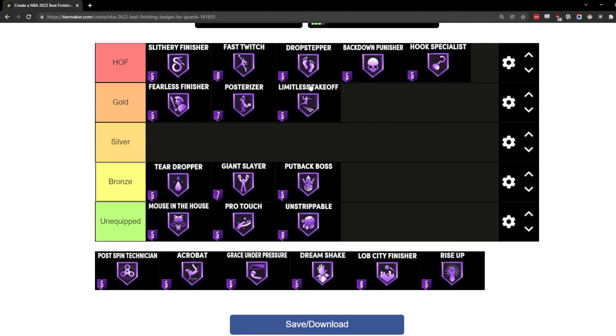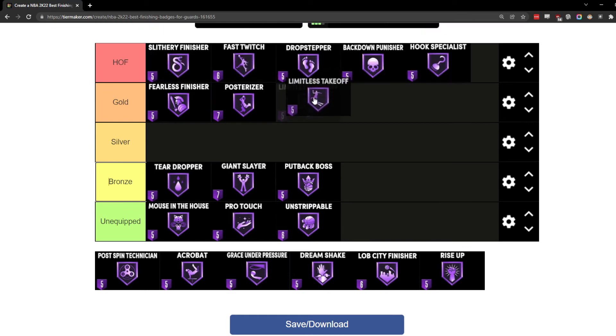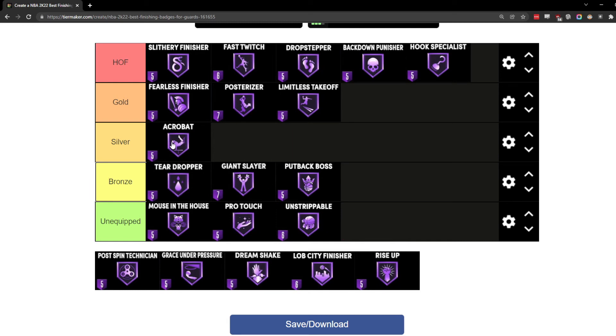To get the most out of Limitless Takeoff you want the Michael Jordan dunk package, the tomahawk packages, the straight arms, and the Clyde Drexler dunk packages. Those packages give you a takeoff from further out and start your animation quicker, meaning you'll be dunking the ball faster. Those packages require an 80-plus driving dunk, so if you don't have that attribute you won't get the most use out of this badge. Most of my builds don't have that requirement besides my inside center, so I keep it in gold.